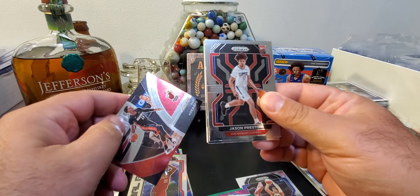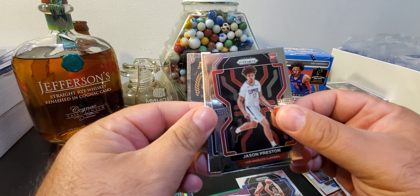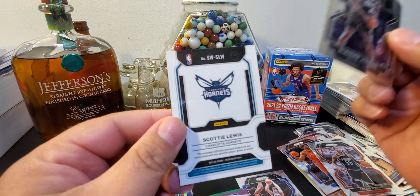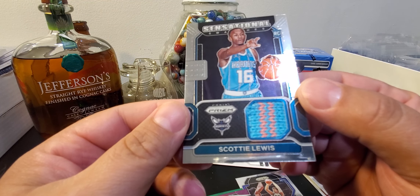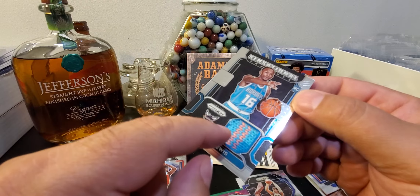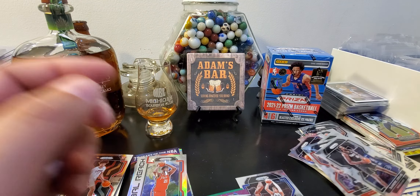There's a Jalen Suggs Emergent. Definitely thicker — definitely something in there. There's a Jason Peterson. There's a Dominance. Bam. Peterson. Rookie. These are — I think these are only rookies, I don't even know what the heck they are. Scotty Lewis, Hornets. Ooh, look at that sweater. Sensational Swatches! That's like a sweater though, man — that's not the jersey. It's a nice looking card, a little snag there, but nice looking — pretty cool little patch, right? It's definitely a sweater.